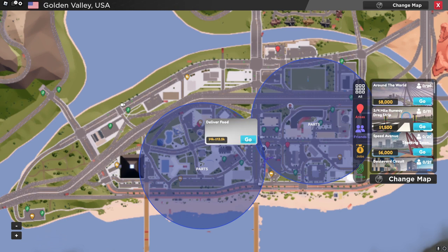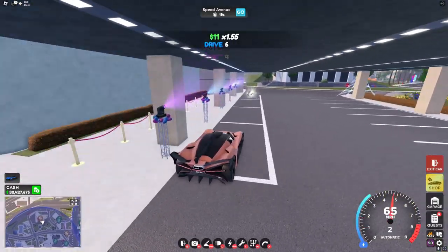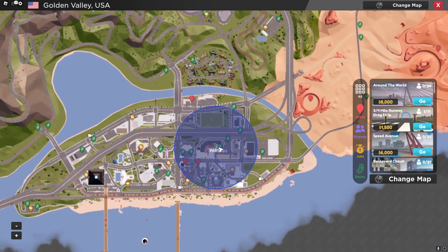For the second part, go over to this food delivery spot right here next to the big tower, and you'll see the part right in this parking lot. For the third part, you'll want to head over to this race right here, but I'm not sure if it's actually here or if it's going to be removed soon.